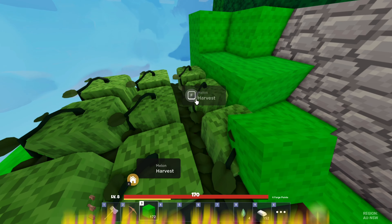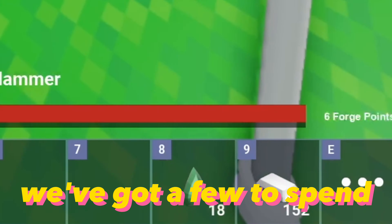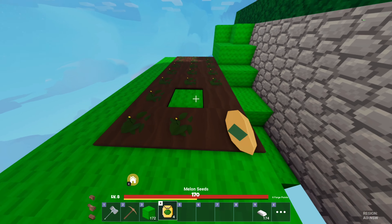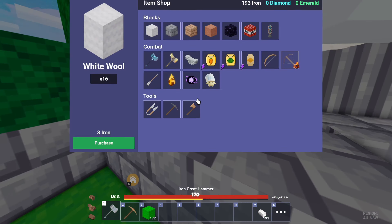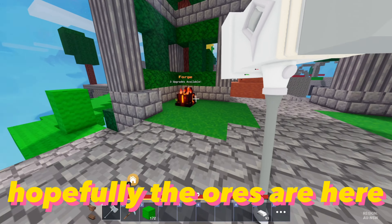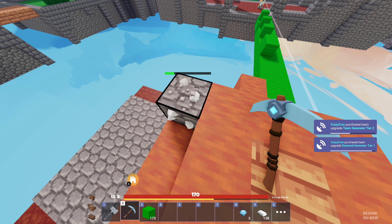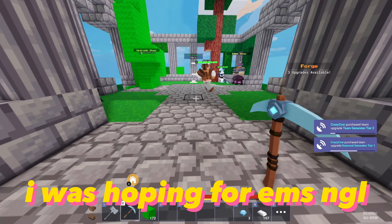The melons should be ready by now. And here they are. We've got a few to spend. Let's upgrade this farm — swap the EMS for pumpkins — so they come through way faster. Let's invest in a pickaxe. Hopefully the ores are here. I meant the ores with EMS. Free diamonds, not bad. I was hoping for EMS though.